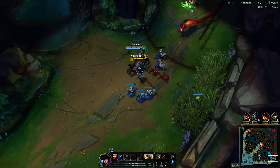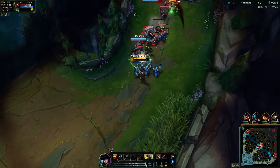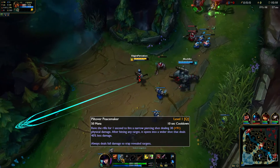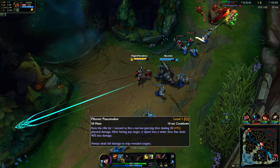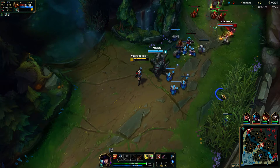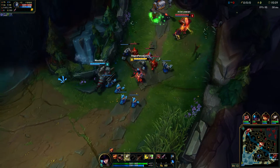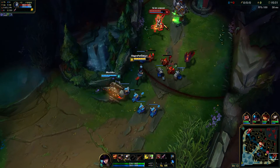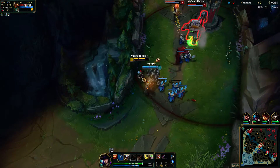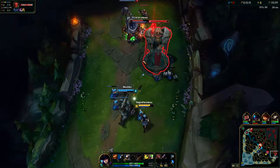For those interested in knowing Caitlyn's changes - although all her abilities look the same, they are slightly different. Her Q, as it says here, is a narrow shot and after you've hit a target it gets wider. How Caitlyn Q has always been in the past is how it is after you hit somebody, but until you hit somebody it's really narrow and harder to hit.